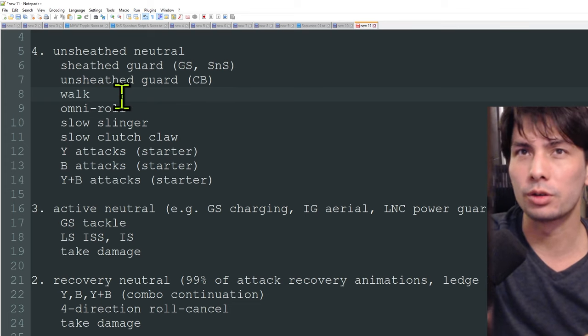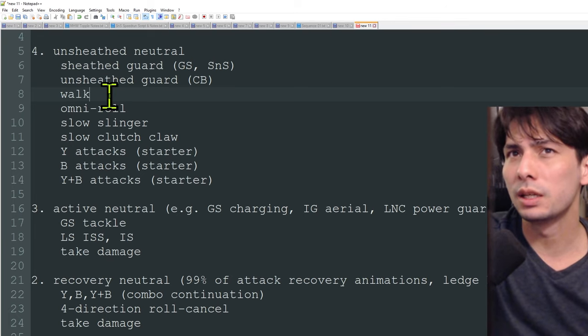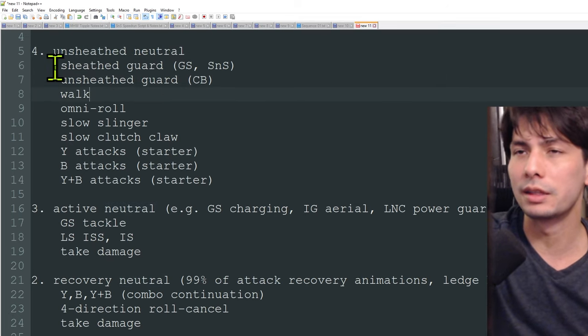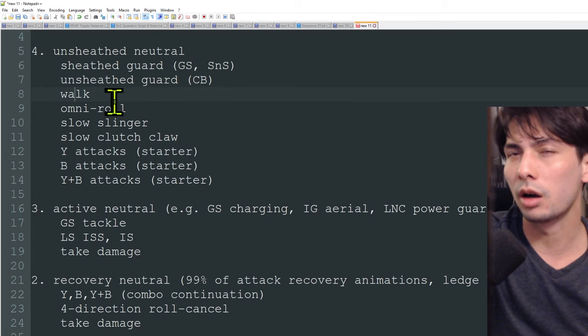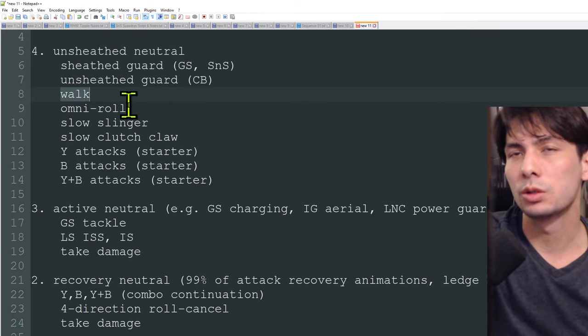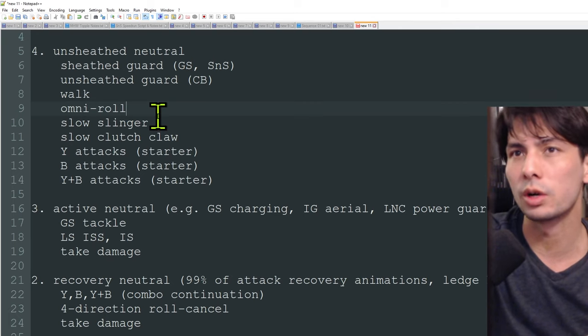From unsheathed neutral you can also walk, though it differs greatly by weapon. Sword and Shield's walk speed is nearly as fast as sheathed running speed, making its unsheathed neutral much stronger. Greatsword, by contrast, moves very slowly unsheathed, making that state comparatively weaker. Some weapons fall in a gray area — they can walk comfortably enough that you shouldn't automatically sheathe all the time. You also have access to an omni roll, letting you point the control stick in any direction and roll freely.